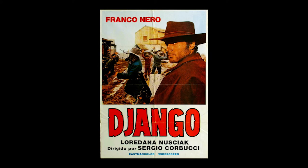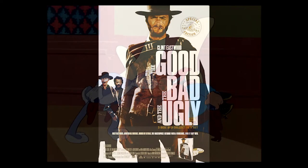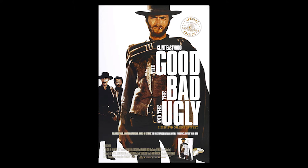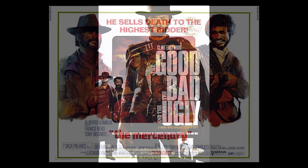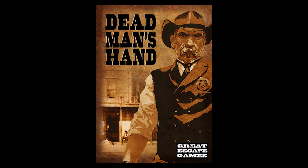Maybe you long for the saddle, the saloon, the straight flush, or just a second chance. That's where the story starts. It ends with the showdown at high noon, lassoing your nemesis from atop his horse or being thrown through the saloon window. It's the plot of every spaghetti western movie, and it's the reason Great Escape Games created Dead Man's Hand.